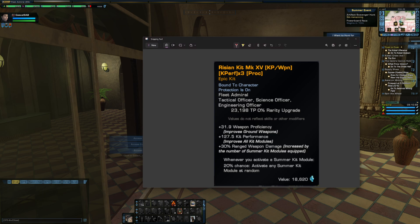Howdy folks, Spencer here, and today I want to talk to you about how to get the Ryza kit frame that everyone goes crazy about, and the specific process required to get it to the ideal mod combination — which is Kperf weapon on the Epic mod, and then Kperf 3 and proc for the remaining modifiers. There are some tricks required to get that specific combo, and I'll be talking about them in this video.